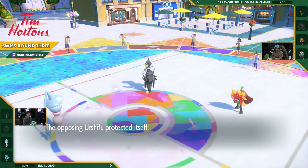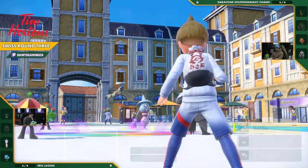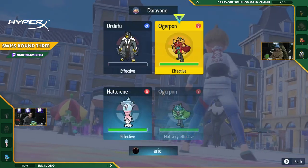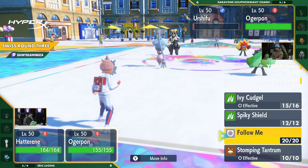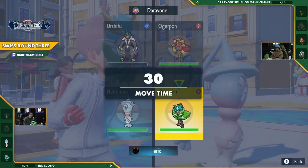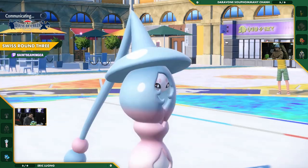I think maybe Daravon was trying to bring out the Spiky Shield on the side of the other Ogerpon — possibly. But now with the defenses down on Daravon, it's going to be a full-on assault from Eric. The Stomping Tantrum — maybe we'll see the Follow Me. We are going to see the Follow Me here, just try and protect that Hatterene for even longer. Really, you want it to do that big damage.